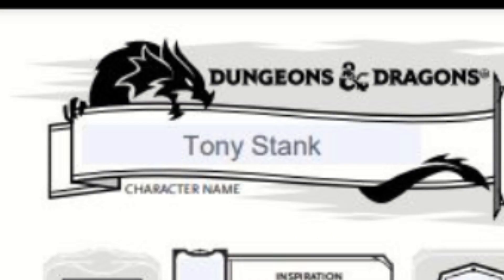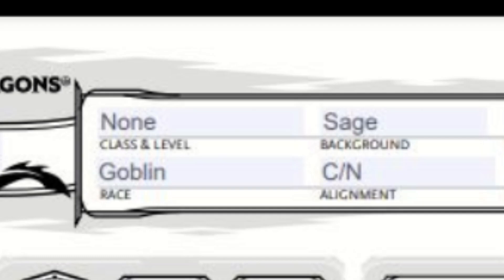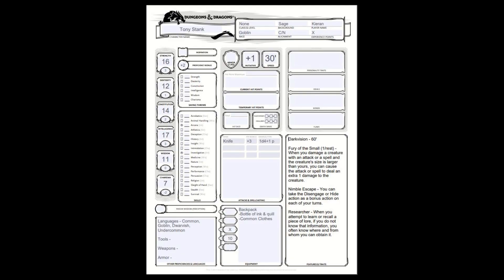Our character's name is Tony Stank, a goblin sage who discovered the secret to unlimited power in the form of his Ack Reactor 2.0, as he calls it. He named this after his brother, who he killed in an unfortunate incident with the Ack Reactor 1.0, named Postmortem. We got all of that from just our race and background, and now let's begin with the class.